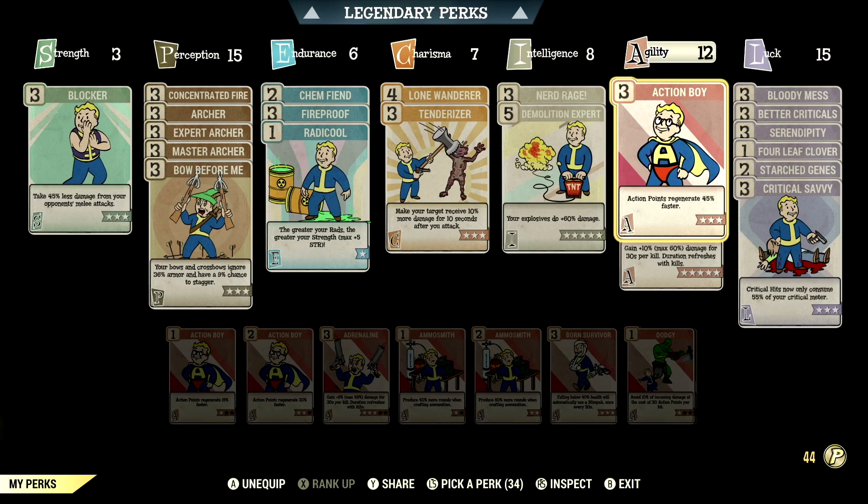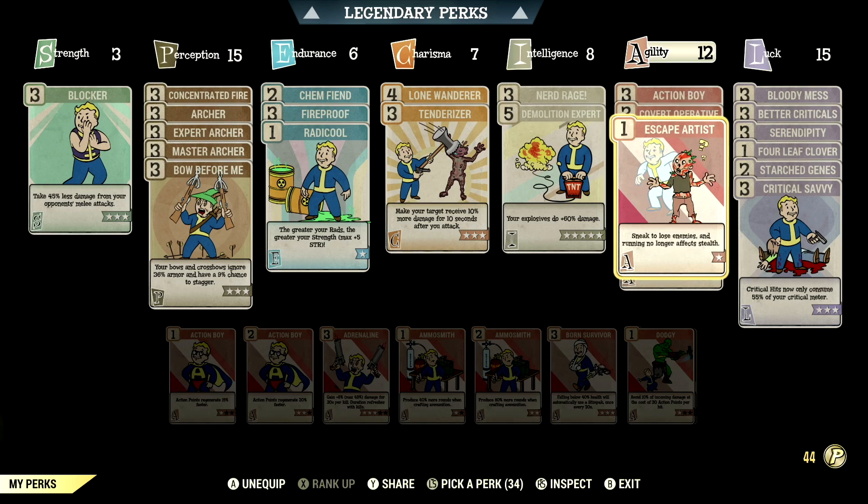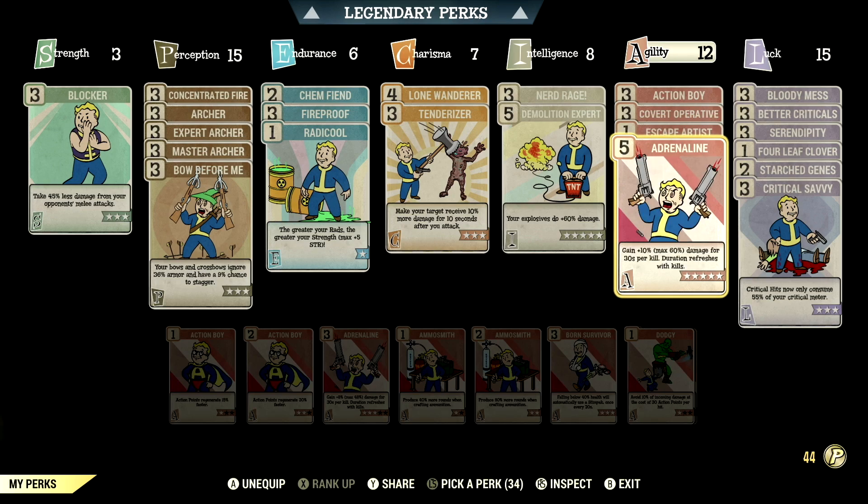Over in Agility, we have 12, with Action Boy maxed out — Action Points regenerate 45% faster. We have Covert Operative maxed out — your ranged sneak attacks do an additional 50% sneak attack damage. We have Escape Artist maxed out — sneak to lose enemies and running no longer affects stealth. We have Adrenaline maxed out — gain a plus 10%, up to max 60%, damage for 30 seconds per kill. Duration refreshes with kills.